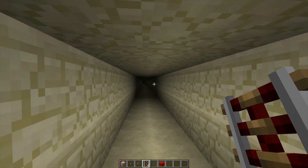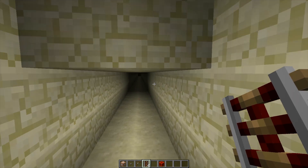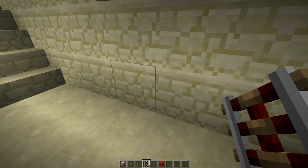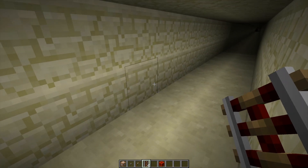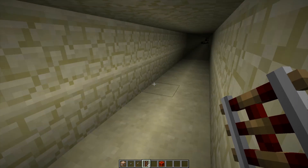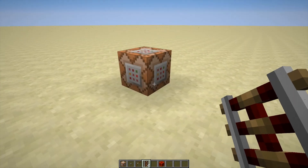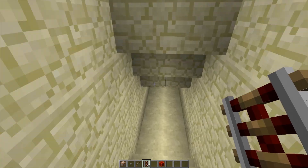I tried to make a three-by-three tunnel digger but that didn't work, probably because there were too many minecarts stacked — they were going too fast in that direction. And when they're going too fast, the commands aren't performed correctly and it leaves spots of blocks, which is not very pretty to look at and very unhandy.